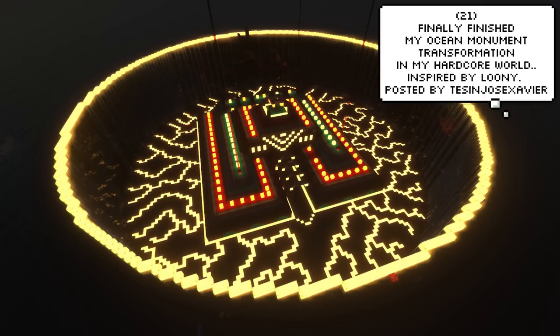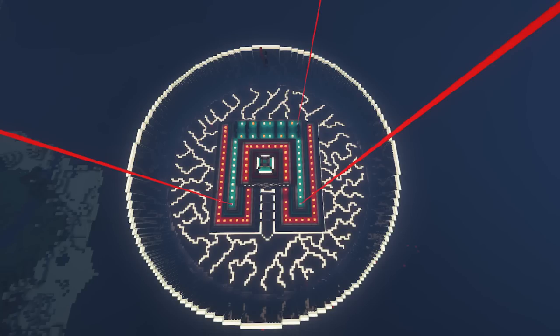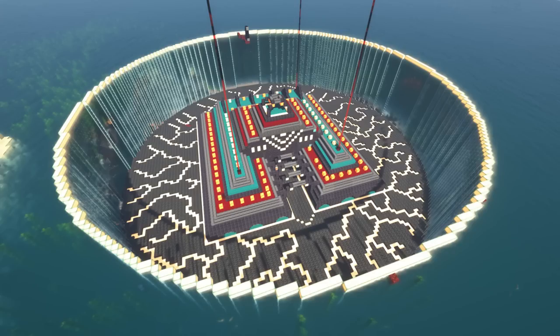Tenzin Jo's Xavier — and what a cool name, by the way — has just finished his transformation of the ocean monument. He's also one of the few players who provided a download link. The world file is 1.5 gigabytes, but it's worth it. It just looks too good at night.